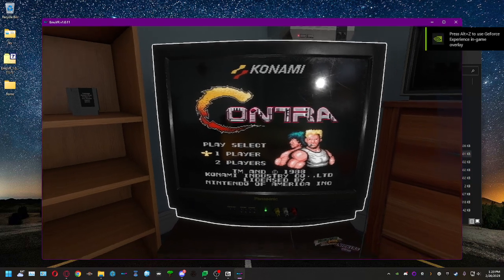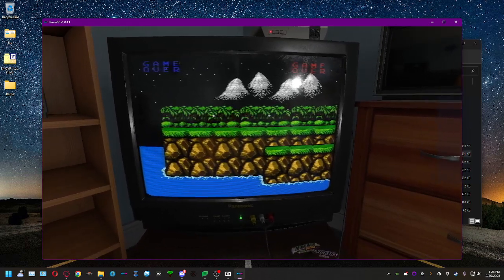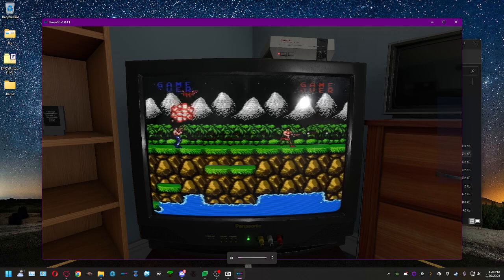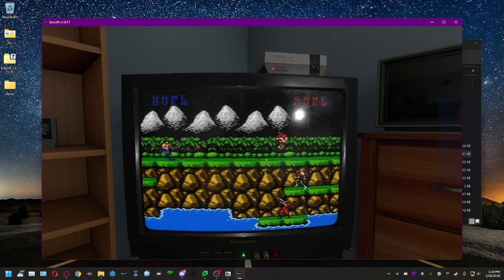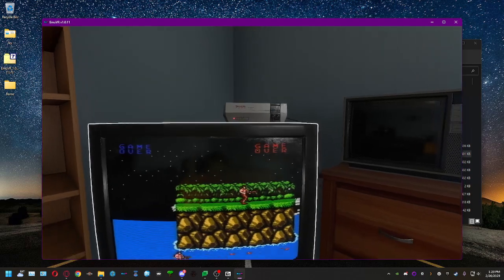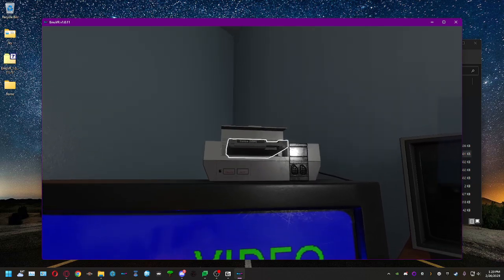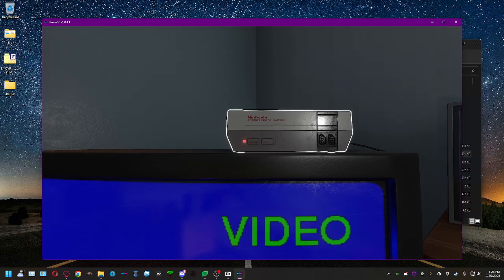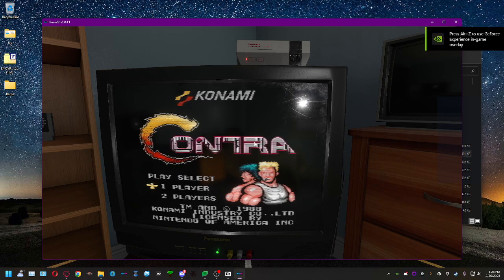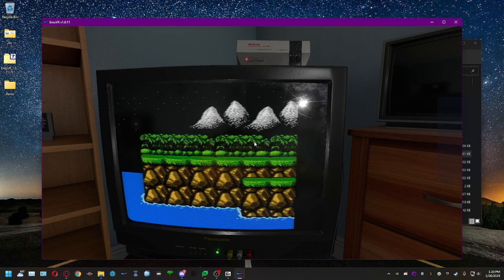To control the game, look at the TV and press Space Bar — you're now locked to the TV and can play. To disengage from the TV, hold Control and press Space Bar. I'm using an Xbox controller which gets set up automatically. I enter the Konami code for extra lives and we're playing Contra. One of the cool things about this simulator is how they simulate the scanline scratches on the CRT display.